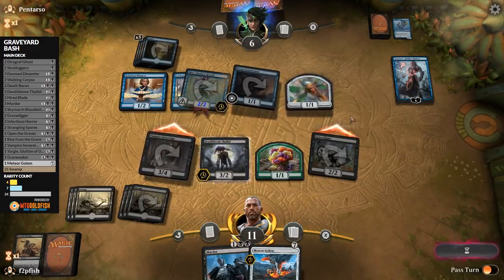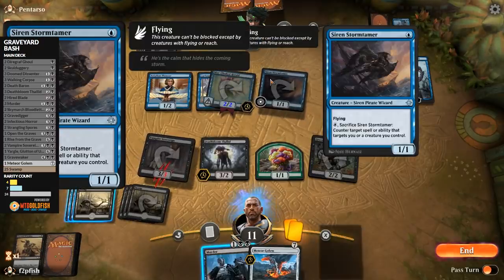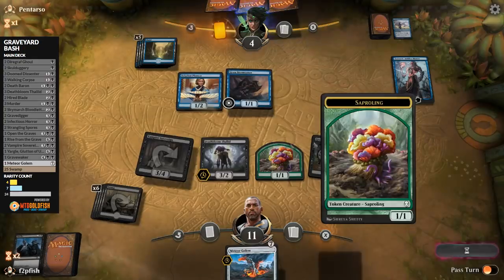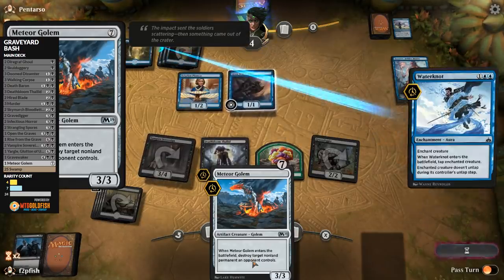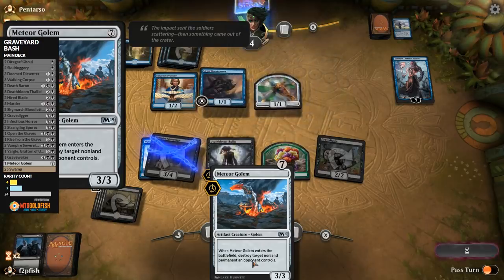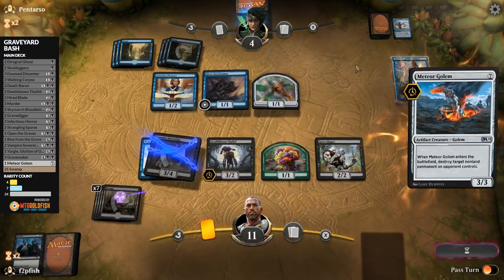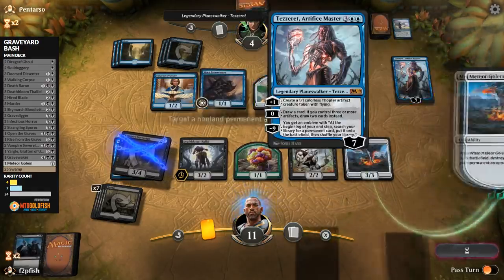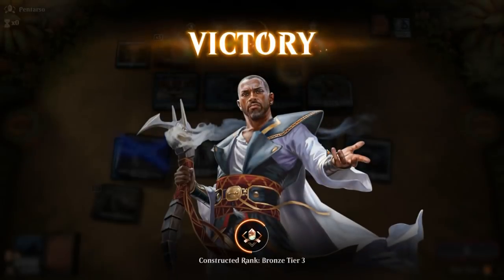I don't know what combat tricks they're playing out of blue here, but I'm going to block them. They played Befuddle — but I still blocked it. I think that was a misplay by our opponent. Let's send all of these in. They dropped some big threats — like Tezzeret. We're only one land shy. Let me check if this protects only creatures or permanents including Planeswalkers. It targets 'you or a creature you control' — so we're going to blow up Tezzeret. Meteor Golem blows up Tezzeret, leaving behind a 3-3 body — for a budget catch-all, not bad.